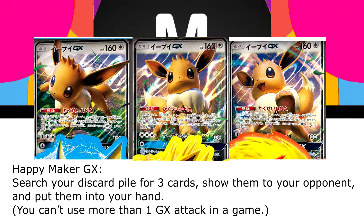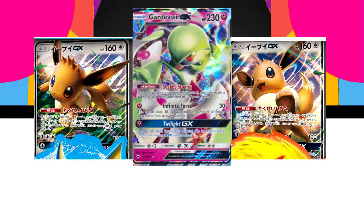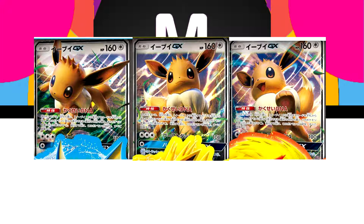You might as well use Gardevoir's GX attack which lets you pull 10 cards. But what really makes this Eevee special is its ability. In the past, our GXs always evolved from a normal card. There's never been a GX that had an evolution at all so far, so this is going to be the first Pokemon GX that has the possibility of GX evolutions.